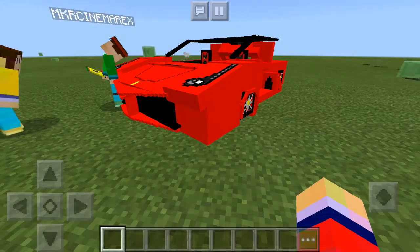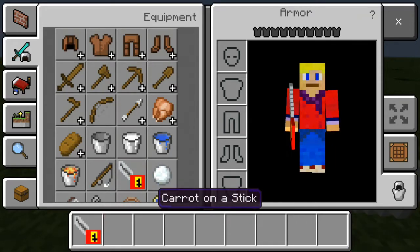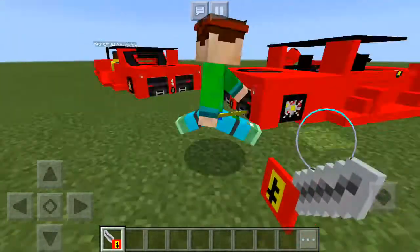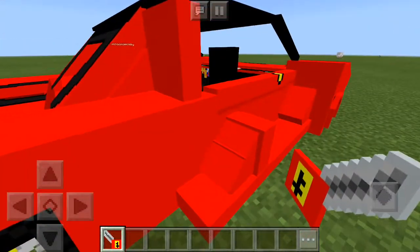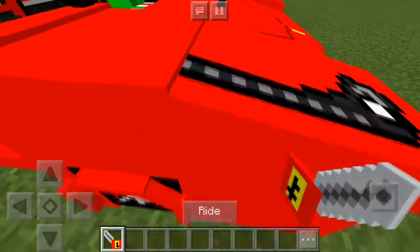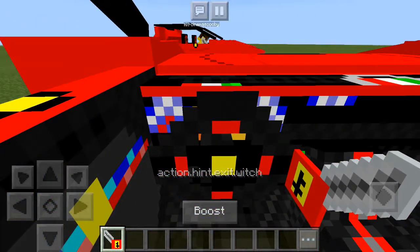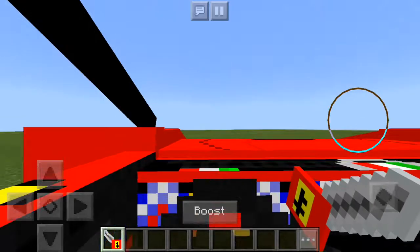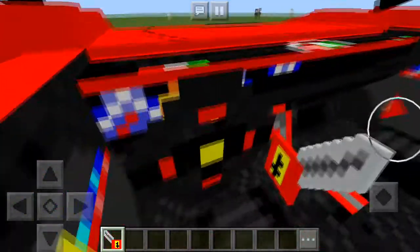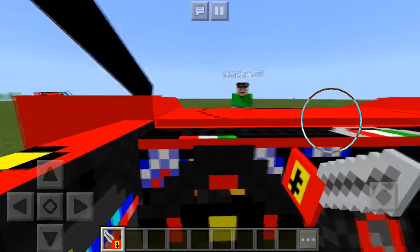To drive this amazing Ferrari, you basically have to go search for your carrot on a stick, and it's gonna look really funky — I don't know what it's meant to be, but apparently it's a key. Once you go towards your vehicle and find the option that says 'ride' and click on it, you can start riding with this carrot on a stick, and you can even boost to go super fast.